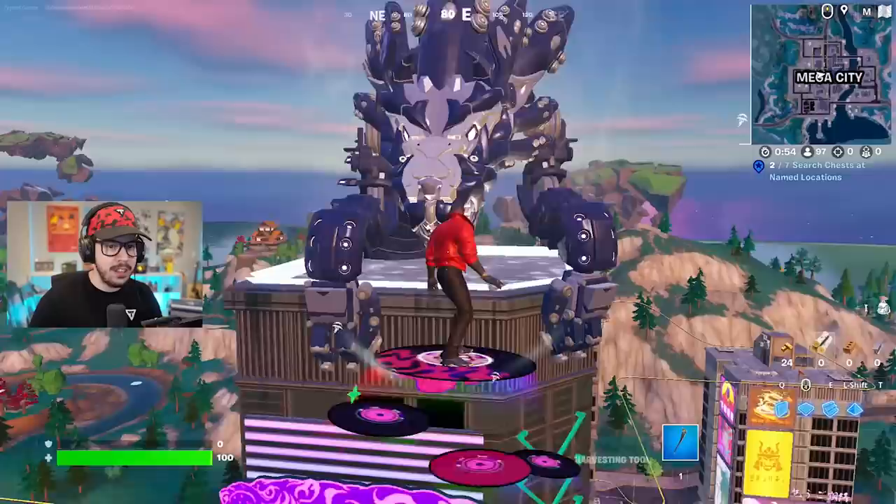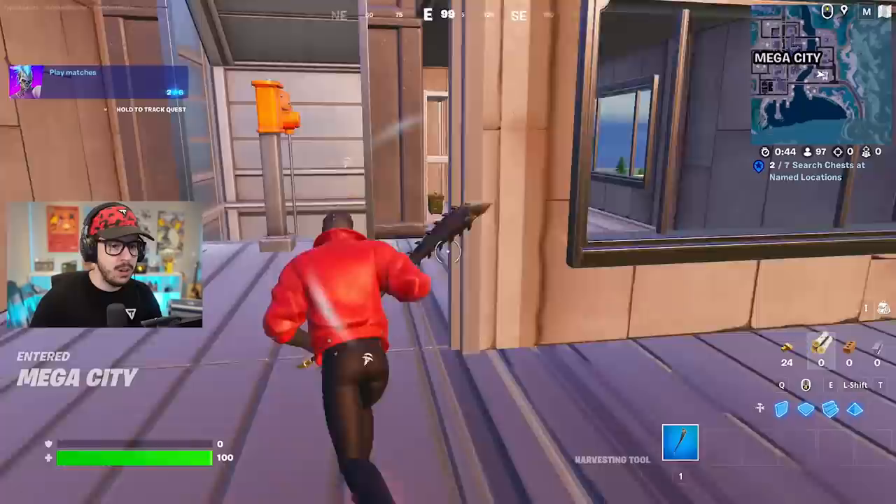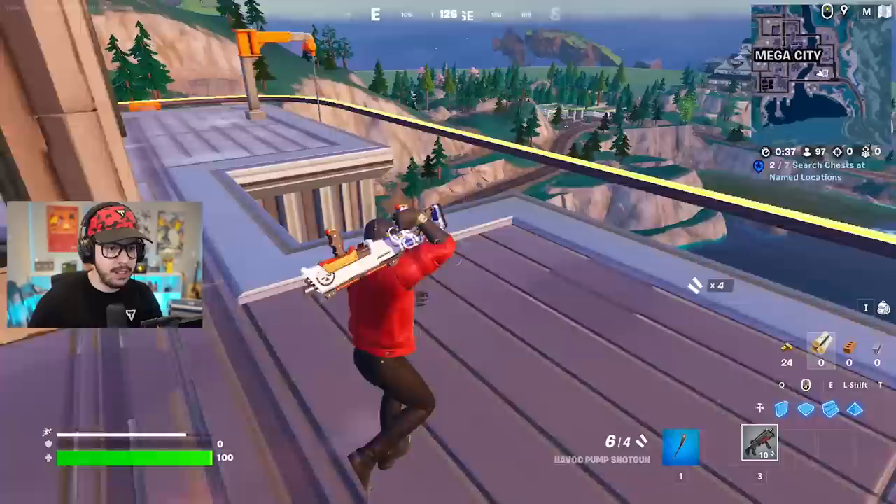Quick little reset, and we are back again at Mega City — this time with Thunder. We're taking a look at this giant tiger, lion, dragon thing. There are holograms up here. The Havoc Pump Shotgun — this is the pump shotgun in Fortnite right now. Very, very interesting. Let's go ahead and ride the rails.